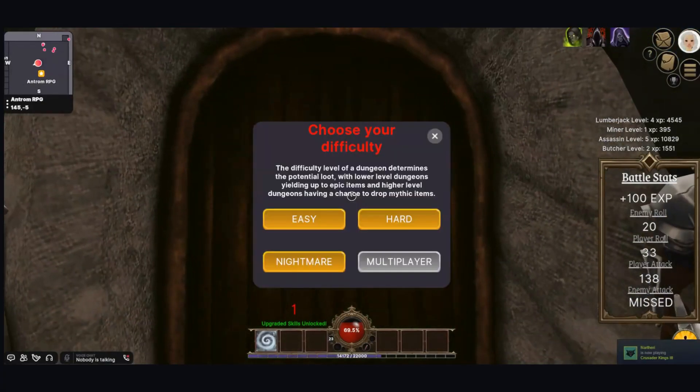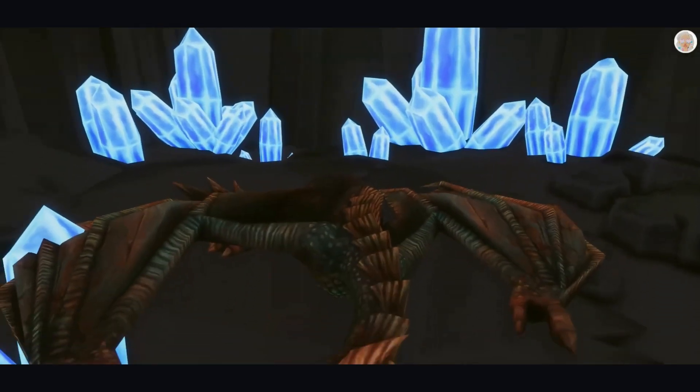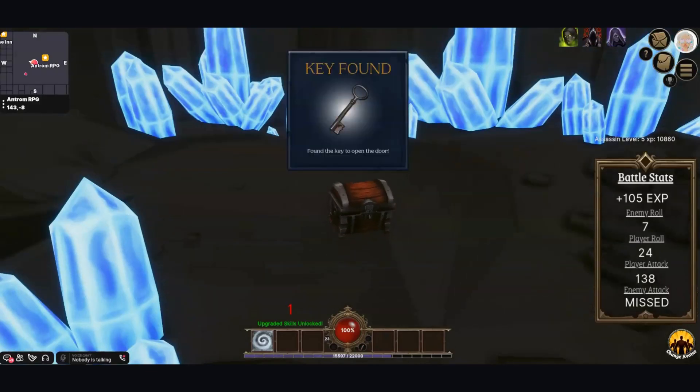We've added dungeons with easy, heart, and nightmare modes. They all offer different prizes, and the wearables and things you can earn from those change depending on the occasion — but it's all updated on the billboard that you see when you enter the dungeon.